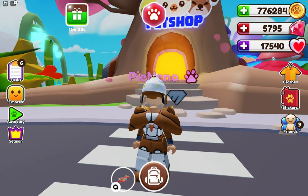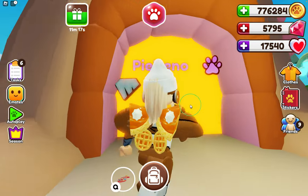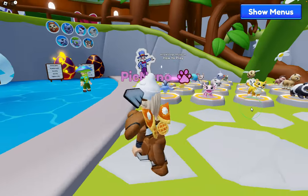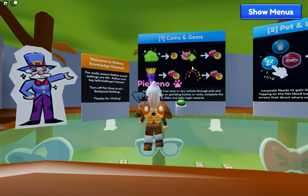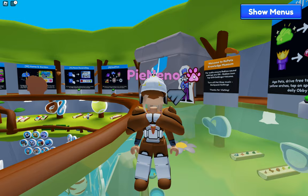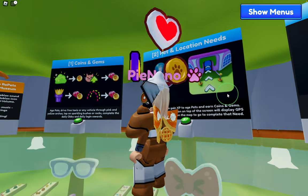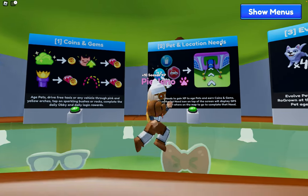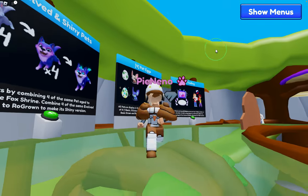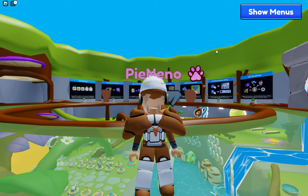When you spawn in your house, click the backpack. As a new player, you're just going to have arrows. Head on over to the pet shop and go here — this is the Knowledge Museum, and it covers pretty much everything you need to know about how to play Ropets. If there's something you're not sure of, you can ask in the comments or come here. These sections cover things like coins, gems, pet locations, evolved and shiny pets, and so on. It's very helpful for new players.